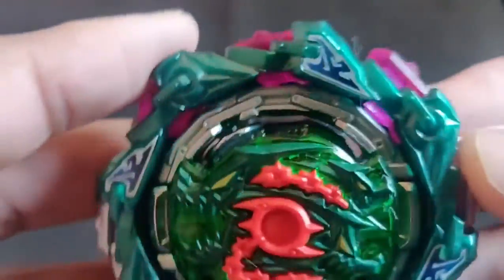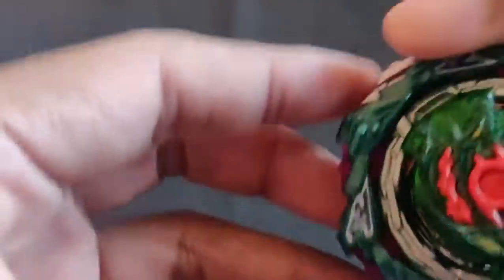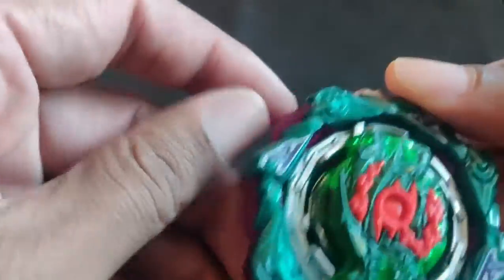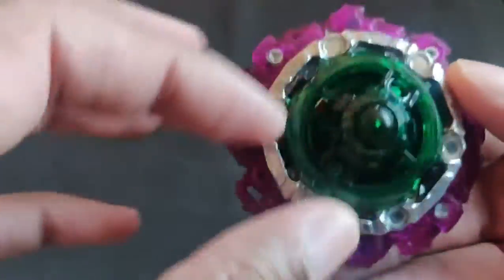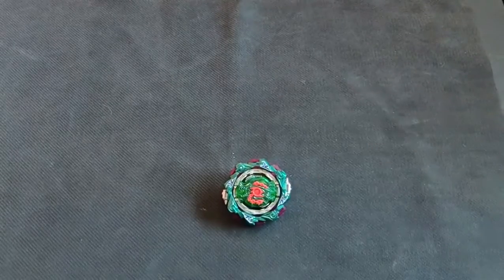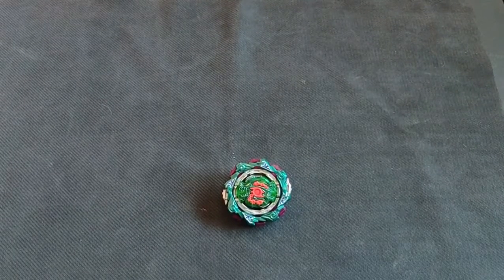Chain Caribbean looks like a beautiful beyblade. You can already see the gimmick trying to work — the chain pieces will just start spreading out when you spin it in battle. That's pretty cool. Got a new fortress disc here. My bones disc isn't spinning very well, but it's pretty nice. Heard it's not a good part — pretty much a scraper.